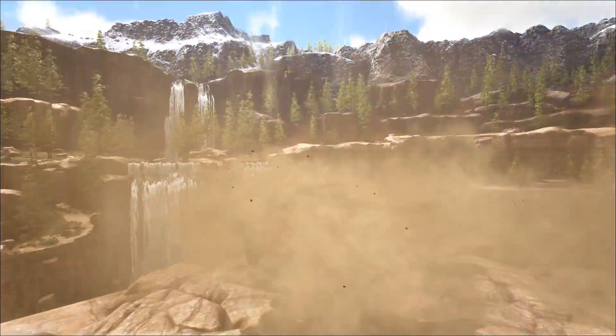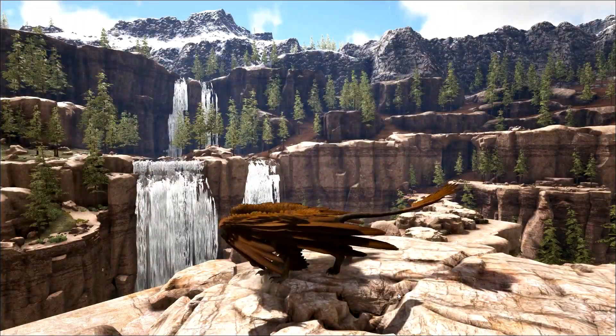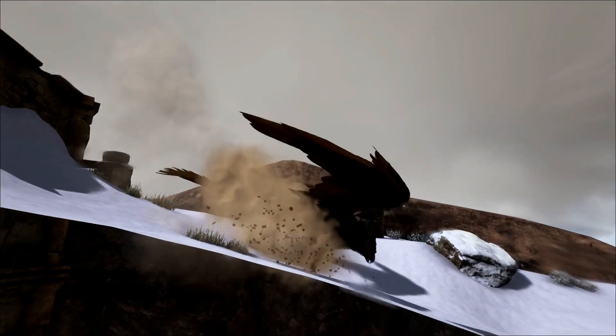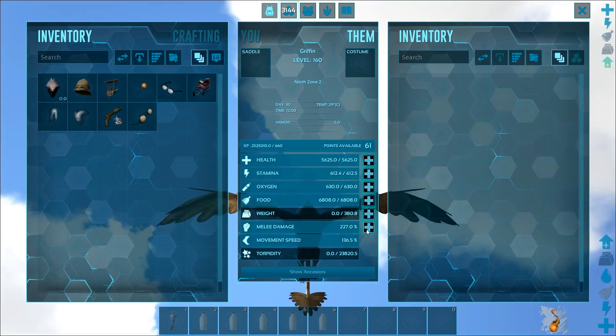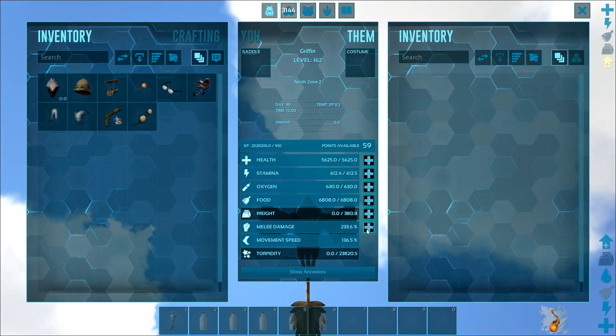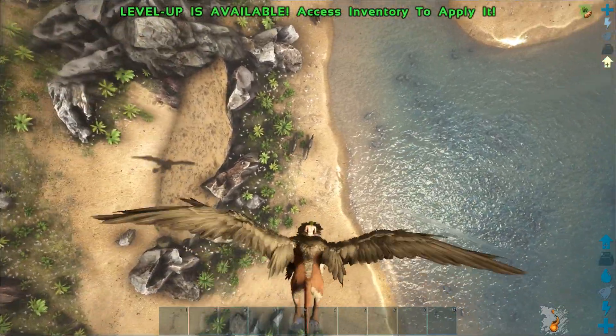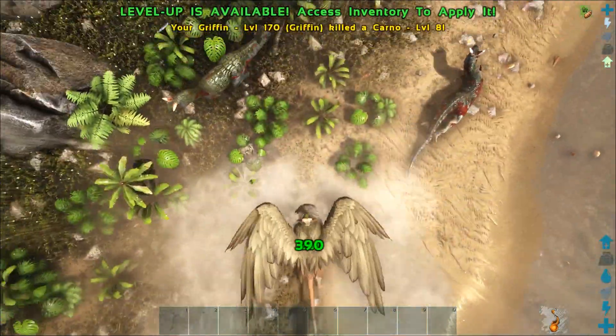For a dive attack, you've got to make sure that you're exactly perpendicular to the ground. Anything less than that, you're not going to get the impact you have been waiting for. And speaking about impact, the impact damage is proportioned to your melee damage stat — the higher the melee damage, the higher the damage during impact.